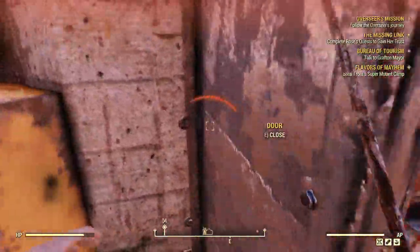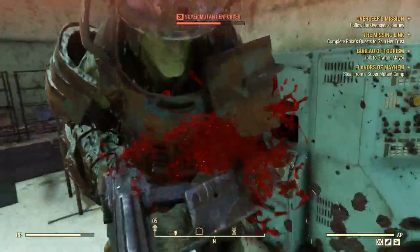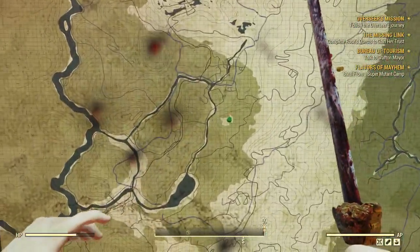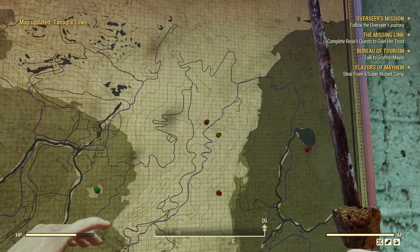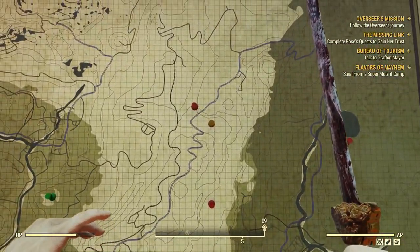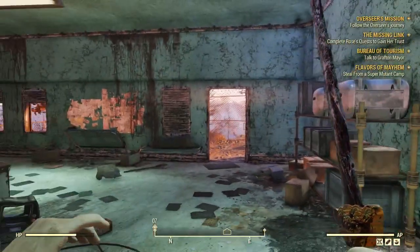And run quick in the front door. Ammo dump. Oh, it's a Tesla arc. So we have the ammo dump, medical supplies in Targa town there. Cool.